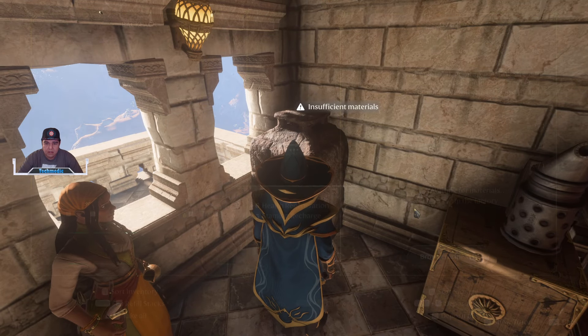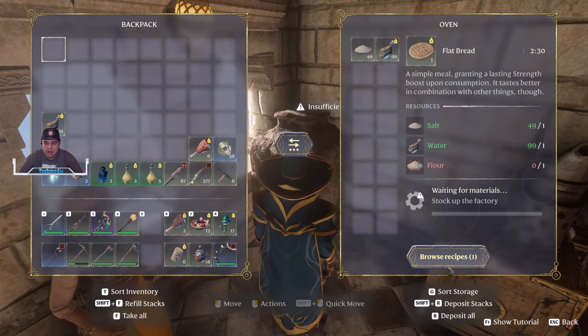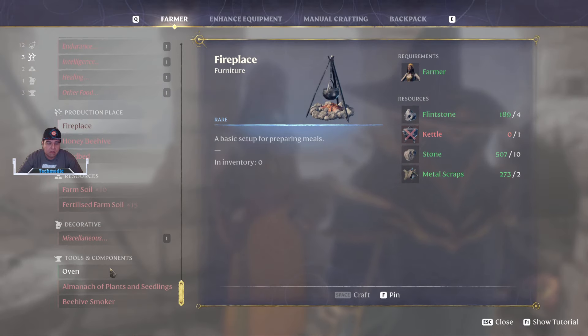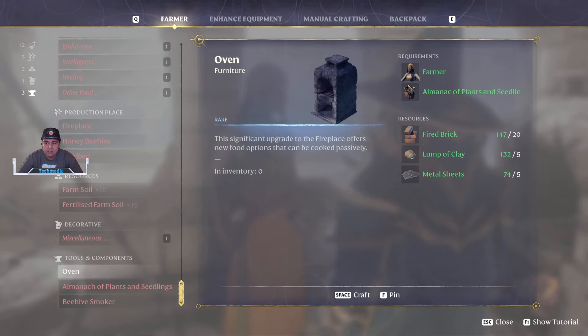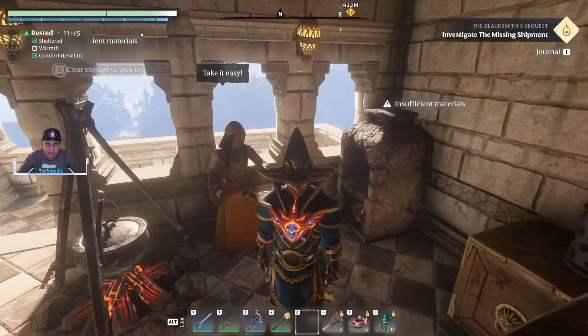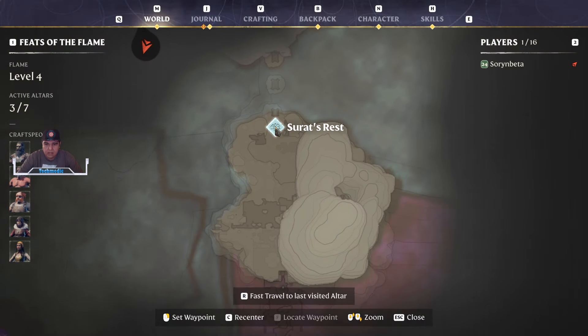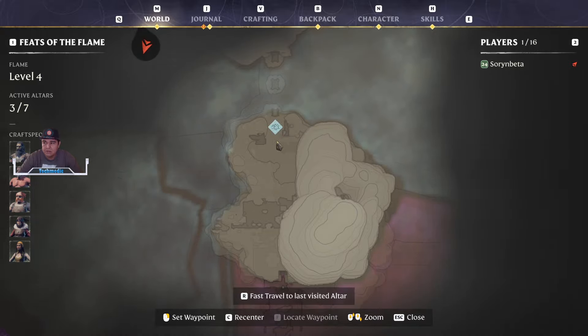The next thing we're going to have is our oven. The oven is something that Emily will be able to craft once she gets her almanac back, so we're going to need this key item right here. This item is located in Surat's Rest, and you're going to have to defeat a boss for it because there's a quest line through the red pages that were offered to a boss located there.